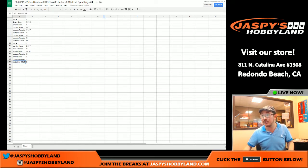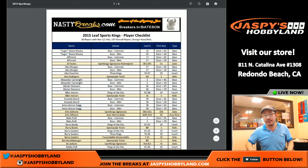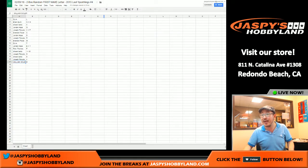These are random first name letters and we are going by the group break checklist right here. Take a look at that and get things going, folks. That was the randomizing portion of the video. We're gonna pause really quick and when we come back, we're gonna see if there's any trades of those first name letters, and then we'll have the two-box break. Stick around.